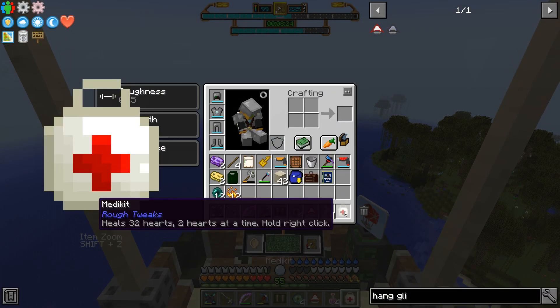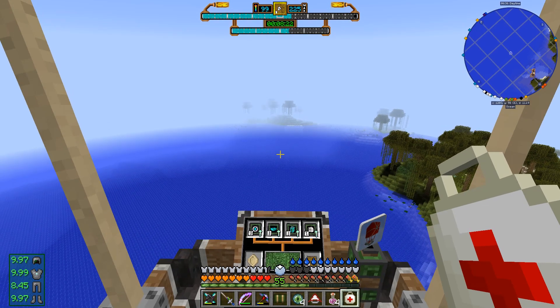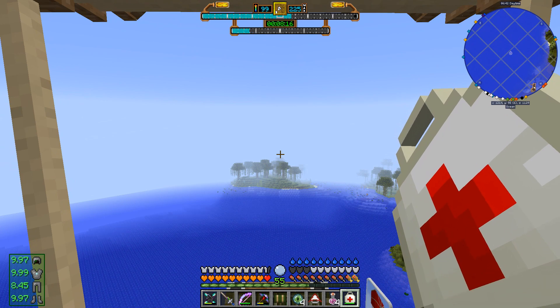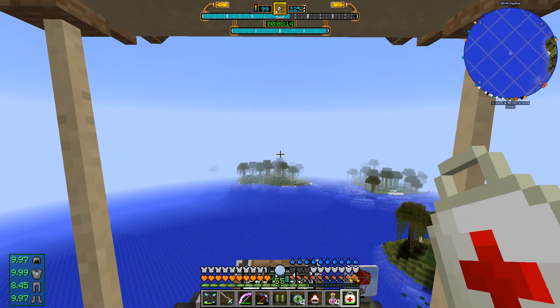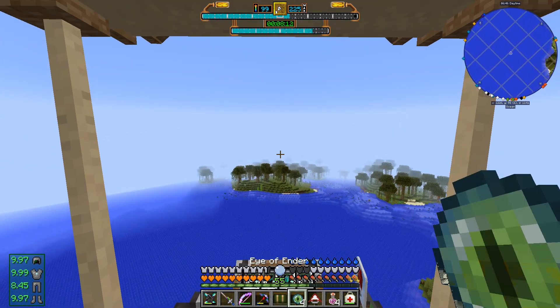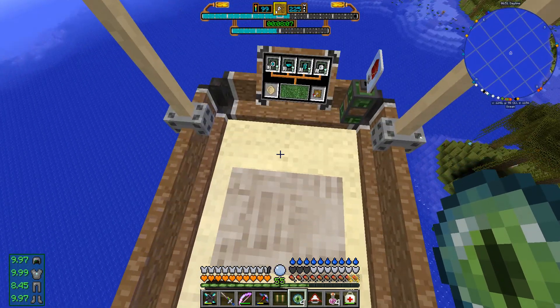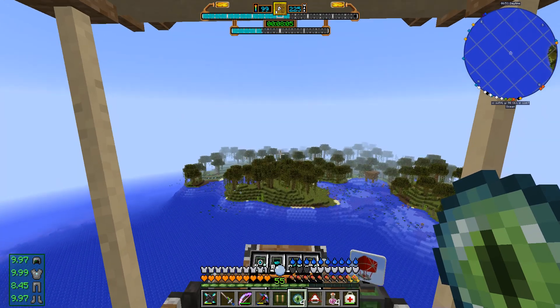I have a med kit from Rough Tweaks that basically restores hearts when we right-click on it. I probably should have taken a regen potion before I left. I have 20 hearts, and that's coming from the nutrition mod, because I am in the right range of all of my nutritions. I have a good balanced diet.